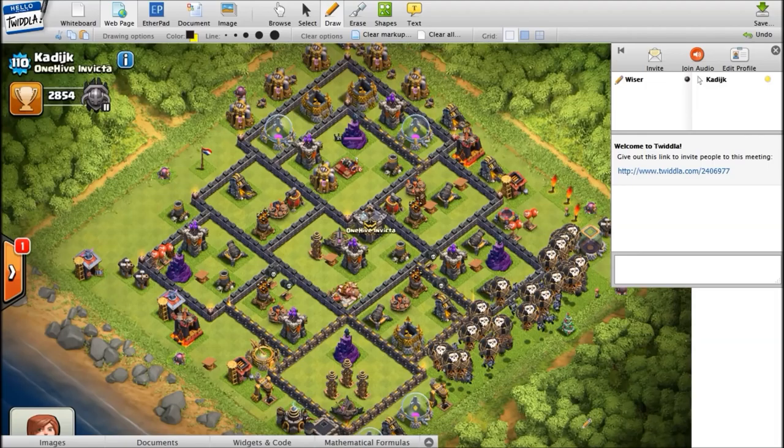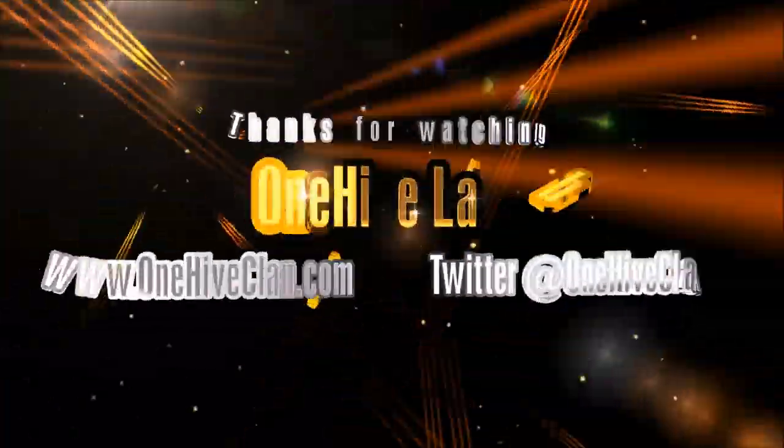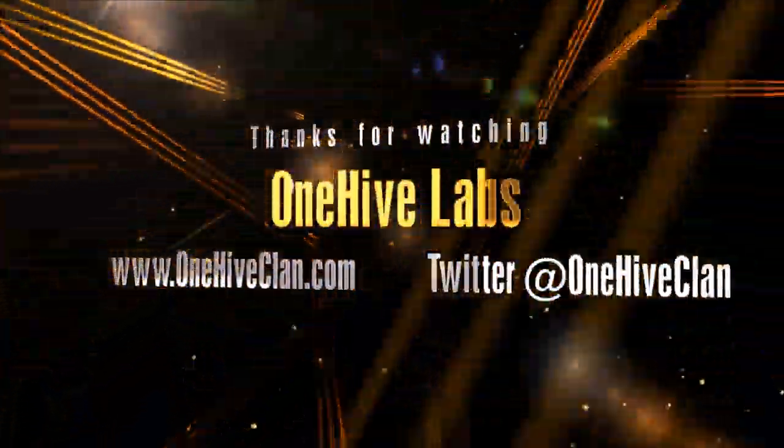Just stare at your base and imagine every single point on all your outer defenses — where would the hogs go from there? You get a really good idea of whether your pathing is good or it sucks. All of a sudden you'll realize 'oh wait, that goes right to my air defense — I probably don't want that,' so you add another defense on that side. It takes time: place your air defenses and archer queen chamber and just stare at it to see where everything has to go before it's a good base. That does it — just trying to help you bag that next three star, and until then, I'm out.